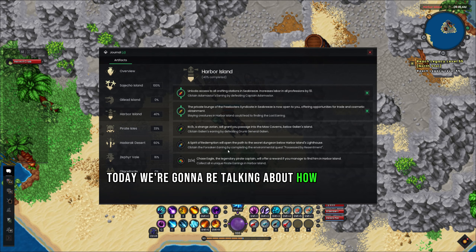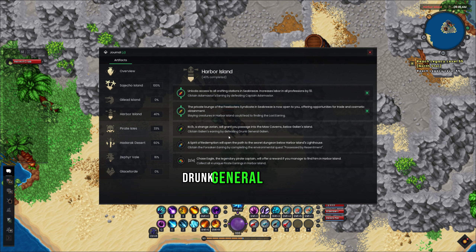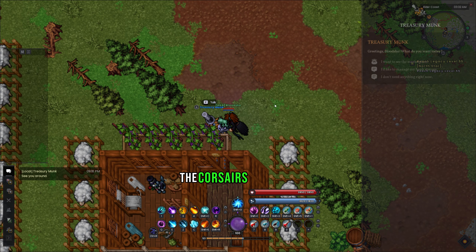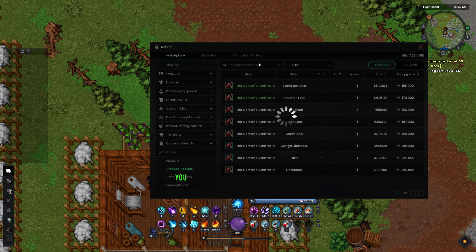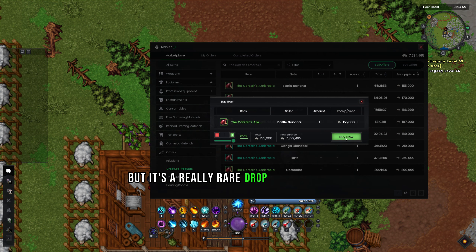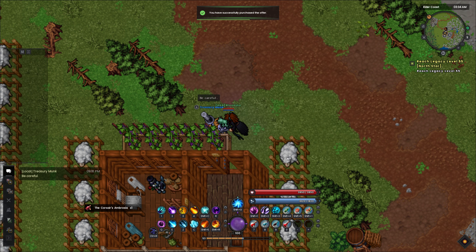Today we're going to be talking about how to defeat drunk General Galleon, which is on the Harbor Island journal. You're going to require an item called the Corsair's Ambrosia. You can buy this directly off the market from another player, or you can farm pirates to get it, but it's a really rare drop.